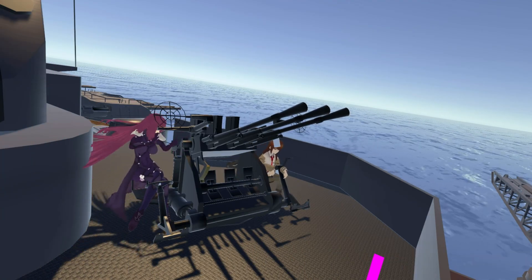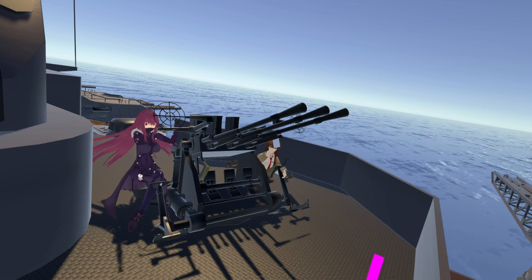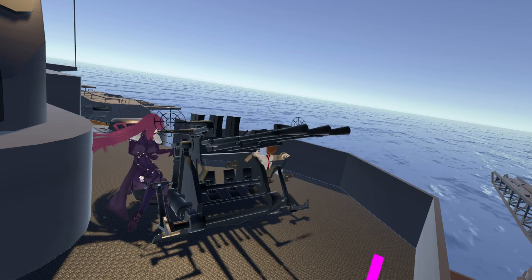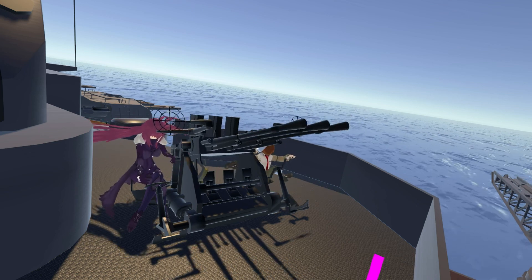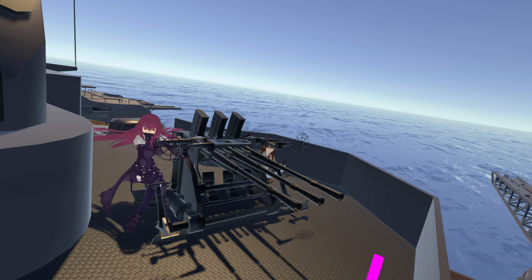Another fun thing about Suzuya: at the end of the ship, just before the seaplane launch area, you can use the AA gun, which requires two people to fire — one to turn and one to shoot. You can actually shoot down the seaplanes, which is the fun part. I was turning the AA gun while my friend was firing it, just for show.